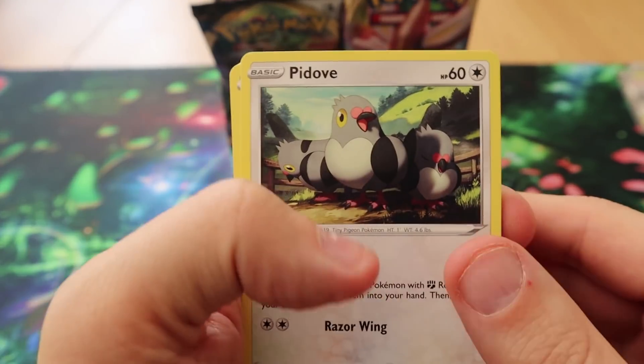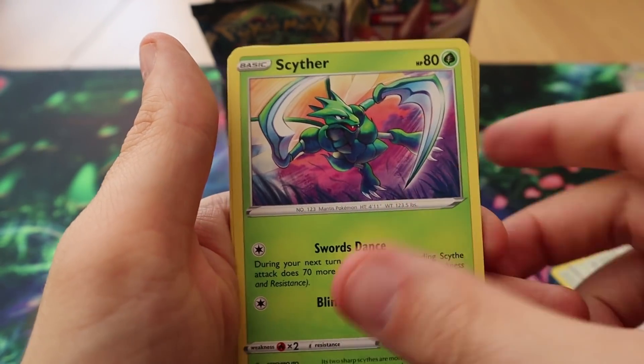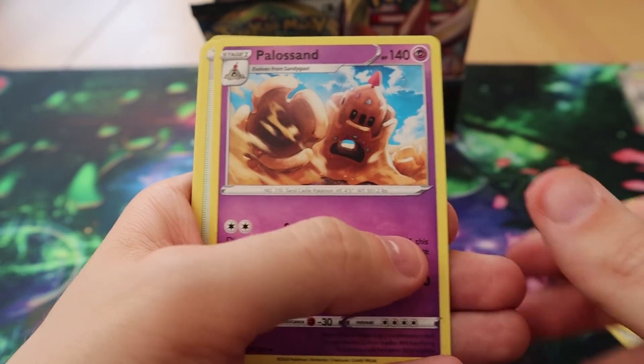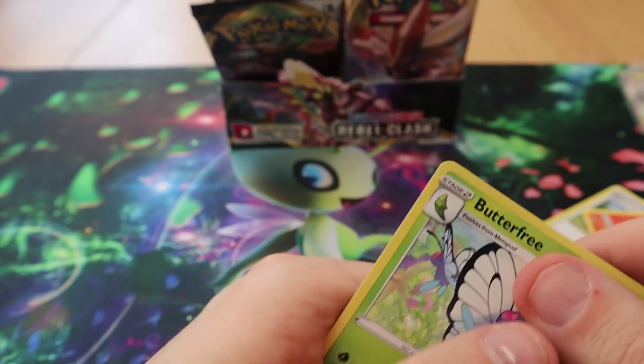Pack eight: we have Pidove, Galarian Darumaka, Hatenna, Nosepass, Energy, Palossand, Training Court, Lampent, Reverse Holucha, and a Butterfree.